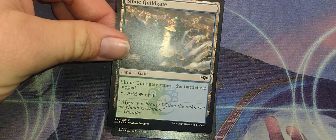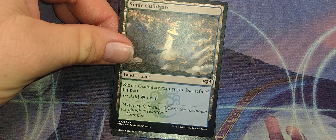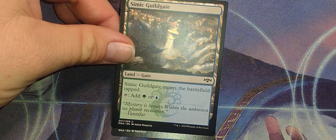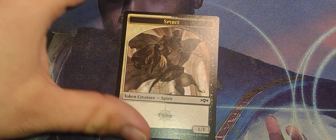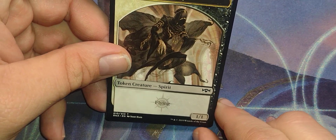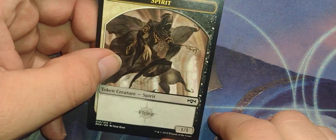We got a Simic Guildgate — enters the battlefield tapped, tap to add green or blue. And we got a spirit: white/black, 1/1 with flying. Well of course, it's an Azorius Locket — er, it's an orzhov result.